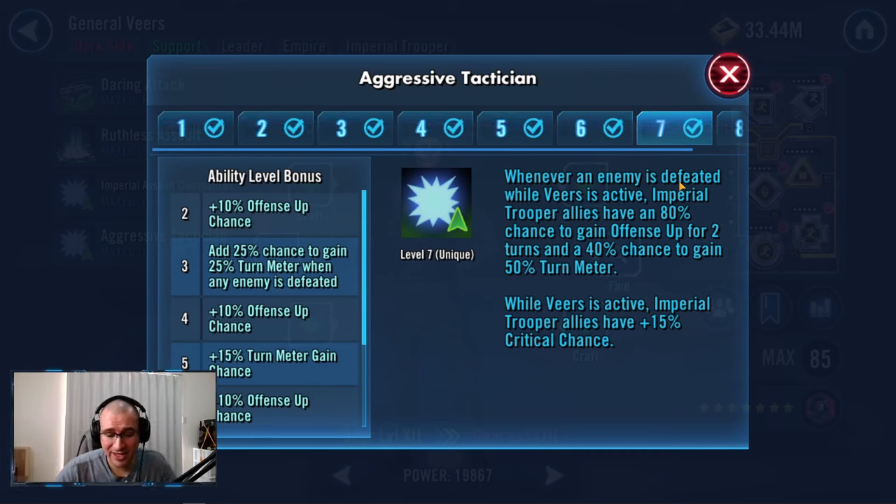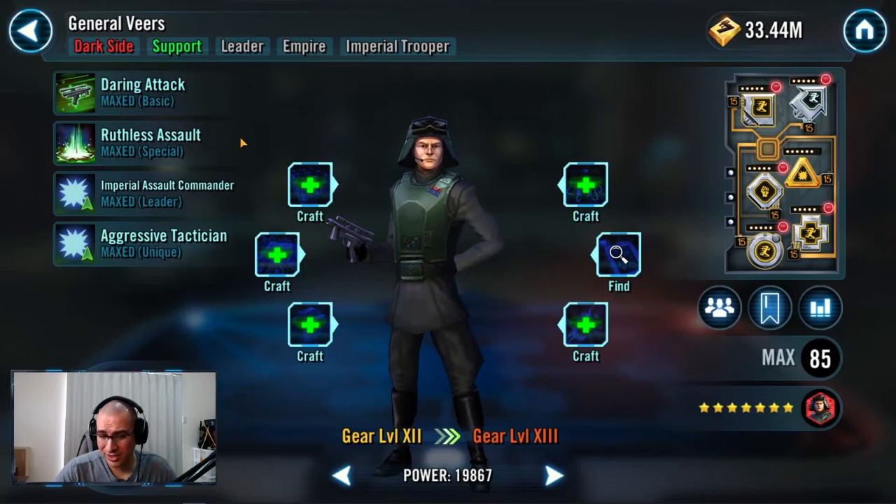Without the Zeta, I would say it's not a reliable counter to things like Zori, Sith Empire, or Jedi Knight Revan. You don't really need it for GL cleanups — using Imperial Troopers to clean up GLs — but it is still important.